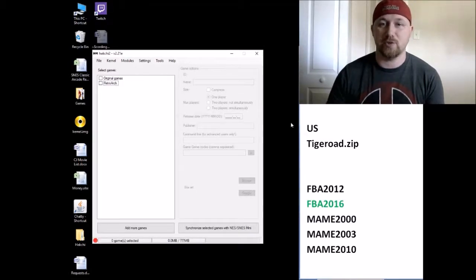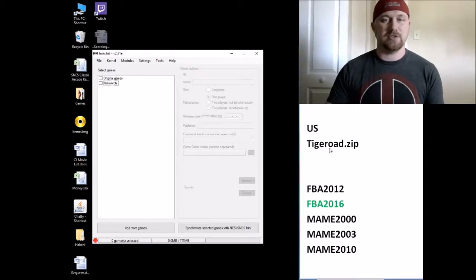So we're going to take a look. When you do your search, you want the US version. It's going to be tigerroad.zip — T-I-G-E-R-O-A-D. So do your searches for that.